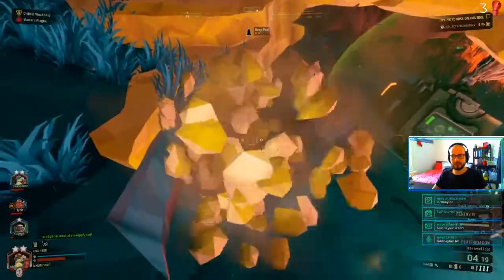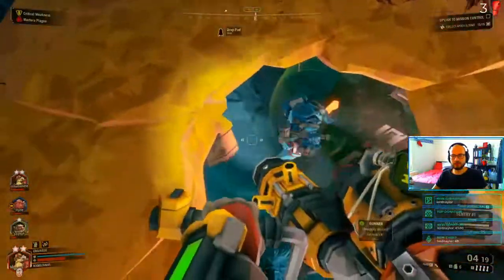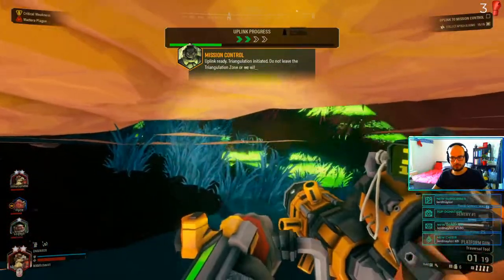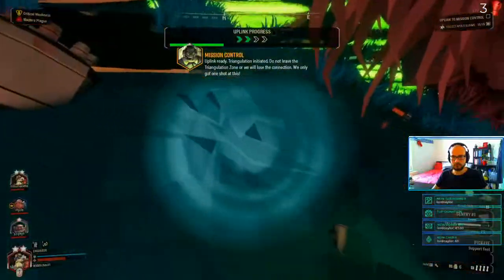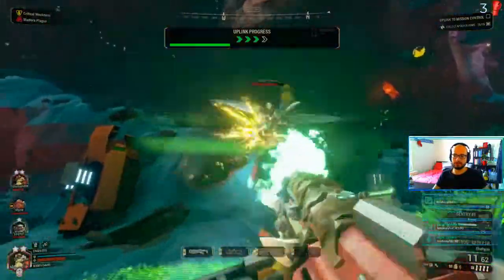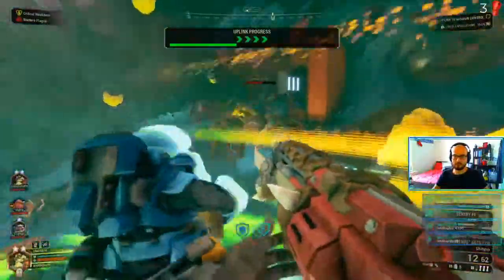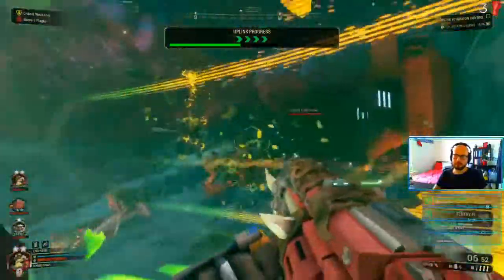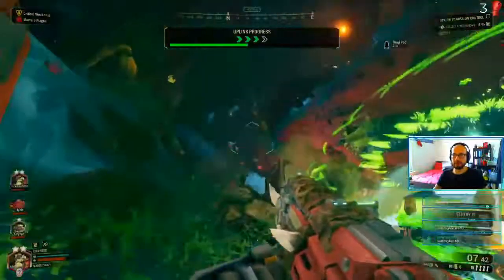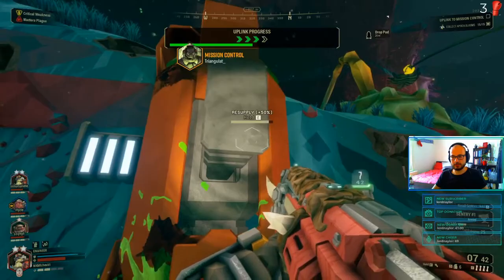I don't 100% like the way this is set up right now — I think if we seal it up a little more. Triangulation initiated — do not leave the triangulation zone or we will lose the connection, we only got one shot at this. I got stuck there. That was probably one of the worst locations to pull in the supply drop and start the event without being able to resupply.